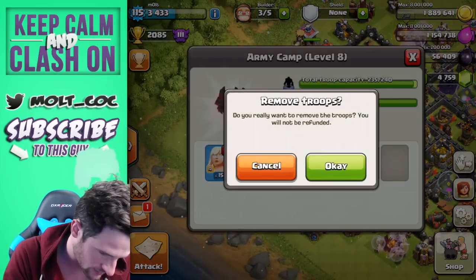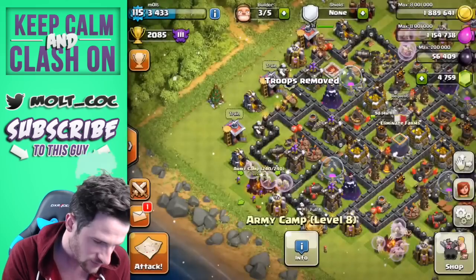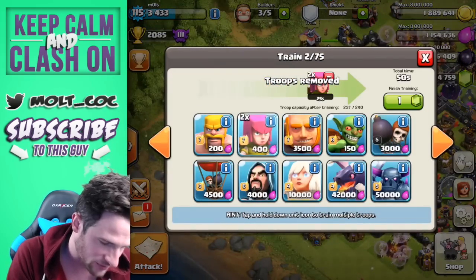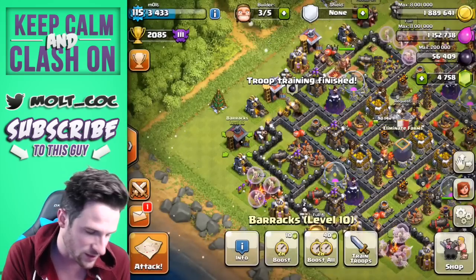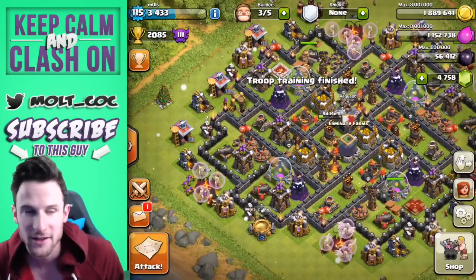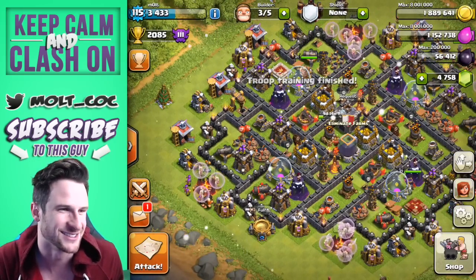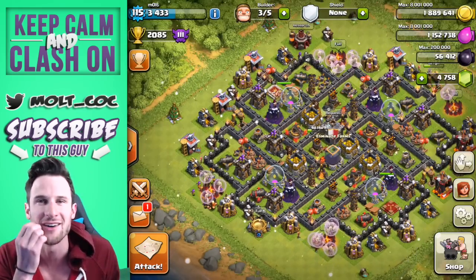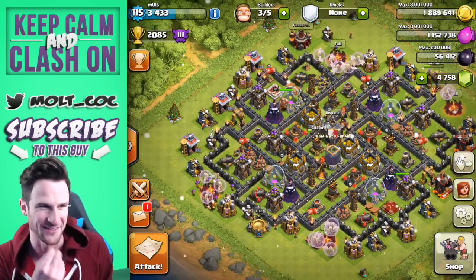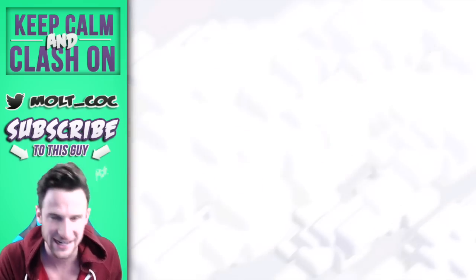We're going to get a couple things of DPS just to help the giants out. We're going to drop down one giant with some wall breakers and some rage spells and see how well he lasts with all of these healers on him. I think this will be pretty hilarious.